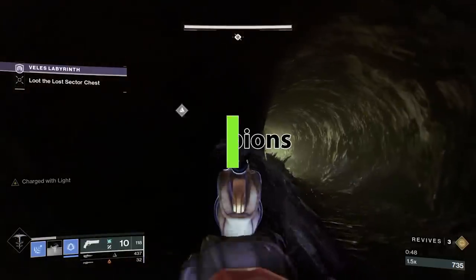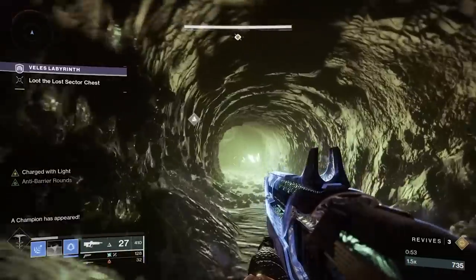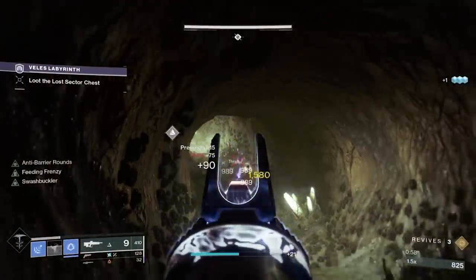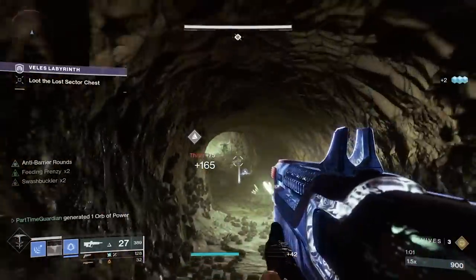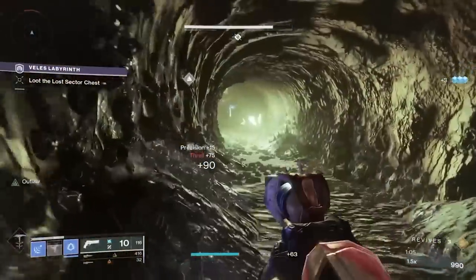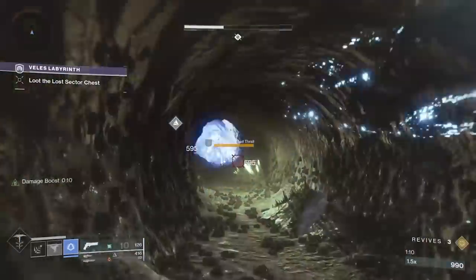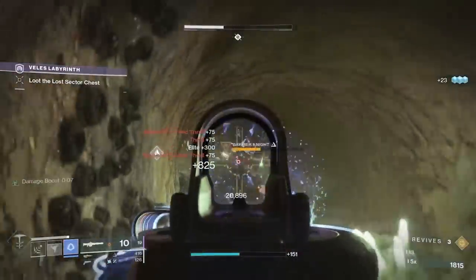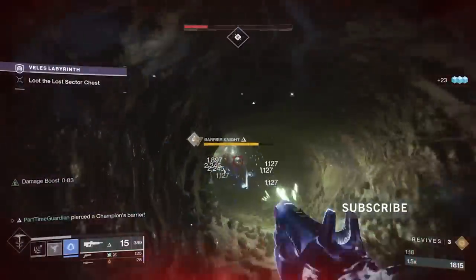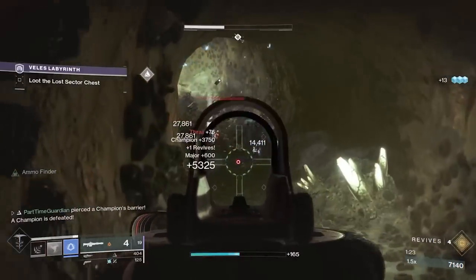Champions are new types of Yellow Bar enemies that present challenges in upper-tier activities and sometimes lower-tier ones. There are three types. Barrier Champions raise a shield once whittled to about a third of health — if you don't stun it, it regenerates health. To take it down you need an Anti-Barrier mod, available on certain exotics and each season on your arms slot. Shoot through its shield bar down to zero to stun it, and while stunned it takes additional damage.